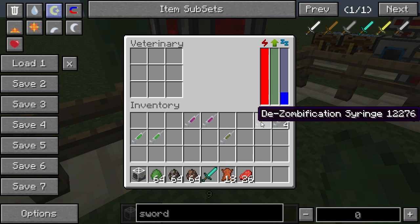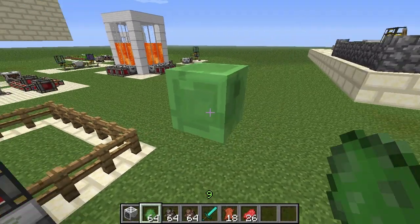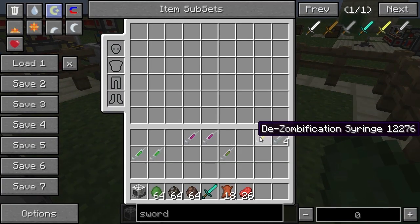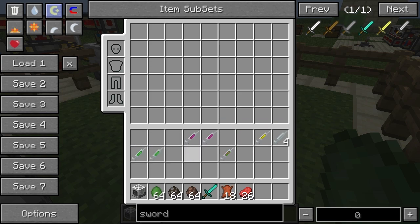I've got one more — the de-zombification syringe. What this does is allow you to change a villager which has been turned into a zombie villager back into a regular villager. So that's basically the full set of syringes available.